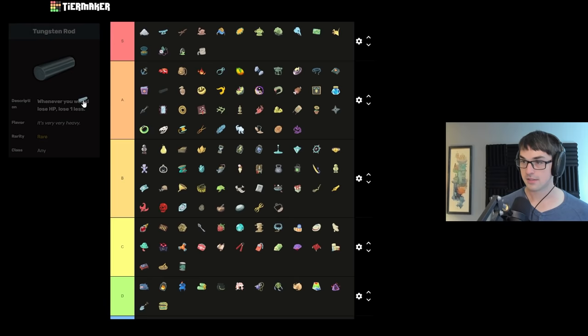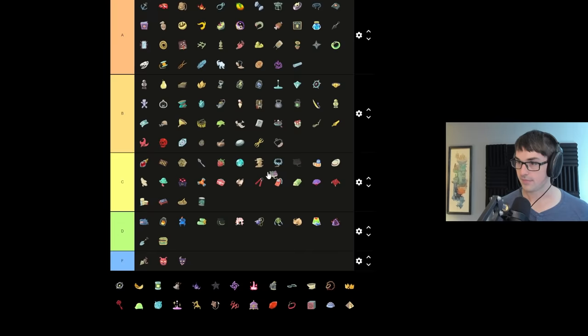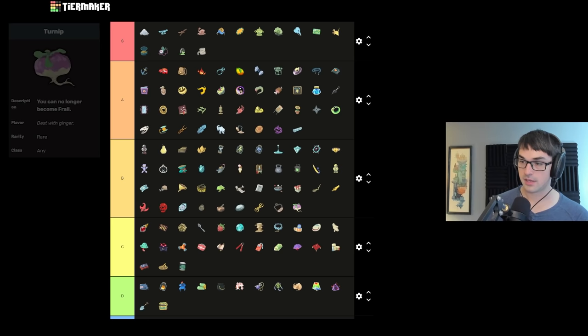Tungsten Rod saves you one health whenever you take damage — not quite S tier, but definitely A tier, with cool little interactions working even in events, preventing self-damage. Turnip prevents Frail — one tier higher than Ginger. Turnip lets you avoid wasting your artifact on the Frail debuff. Frail is a worse debuff for the player than weak is, partially because block cards tend to be valued such that Frail hits you with rounding — a Defend blocks for five, but with Frail only blocks for three, that's a 40% reduction even though Frail is supposed to be only 25%. There's a lot of Frail in act two and Turnip really helps, and it's invaluable against Heart.